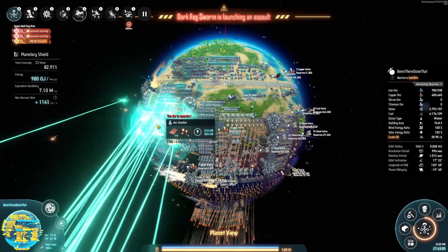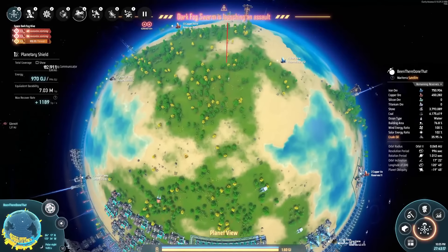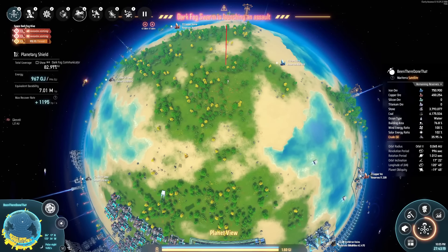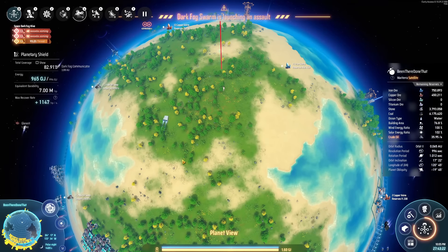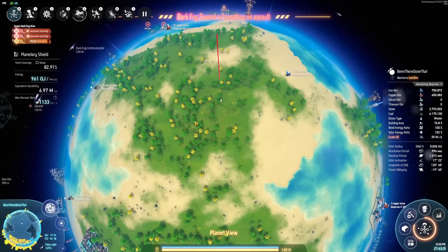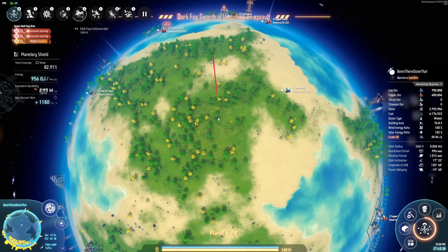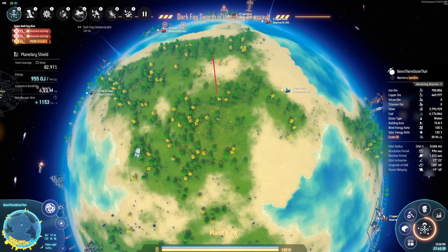You know those annoying moments when you find yourself on a different planet and you suddenly find out you forgot power poles or solar panels or belts? Well, that's infinitely worse when that happens when you're in a different star system. So in order to make sure that never happens again, we are going to need a way to easily access whatever we're producing here on our mall planet in this huge mall that we have now set up, from any corner of our galaxy. And I'm going to use one of my favorite builds: a polar mall.